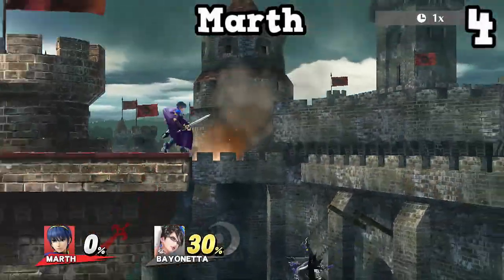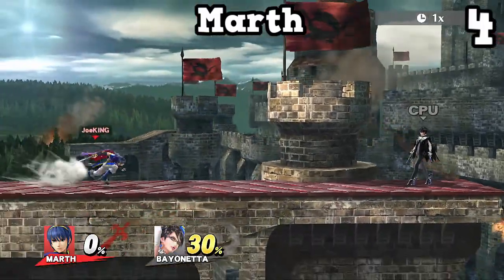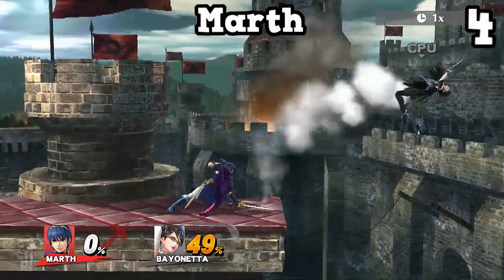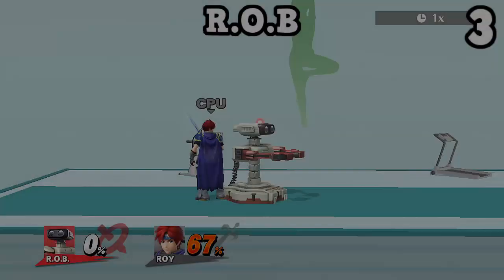Marth's n-air is my favorite of the FE swordsmen, even though they are very similar for the most part. With Marth, you can go in for a lot of defensive n-airs to stop enemies' approaches, but as well you can try to hit a n-air and then go for something like a tip or tilt, a tip or smash, or a jab into a tip or smash. Overall, this is just a really great spacing move, and it's one of the most safe moves in the entire game.